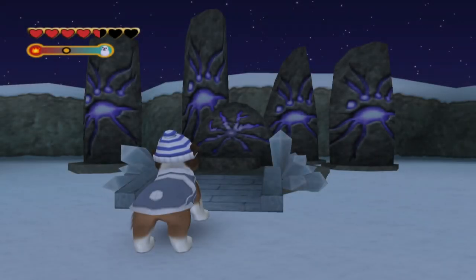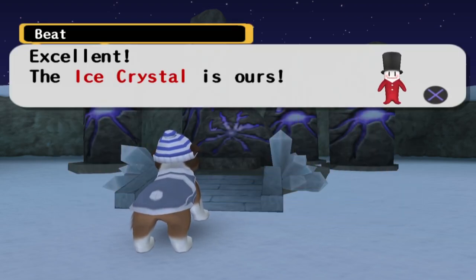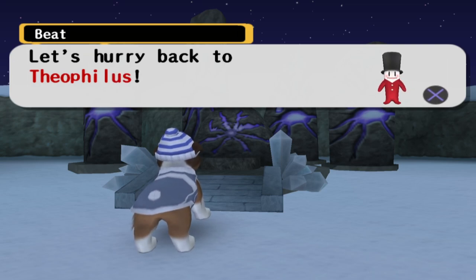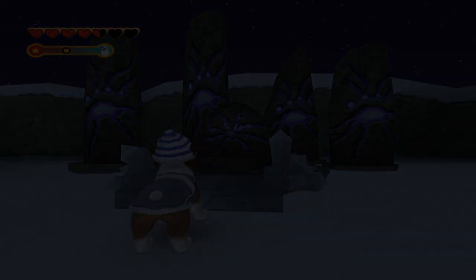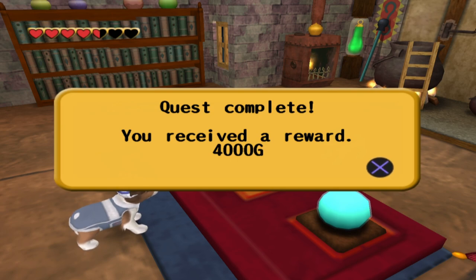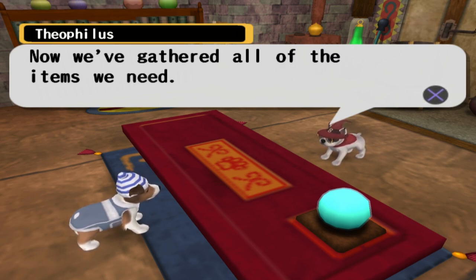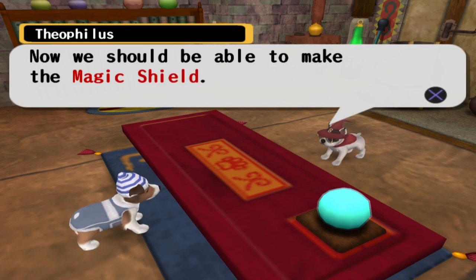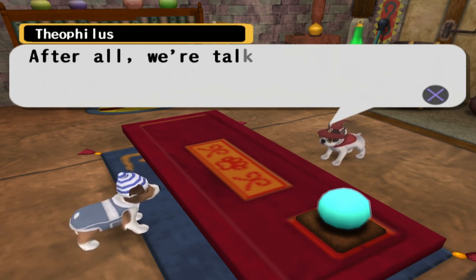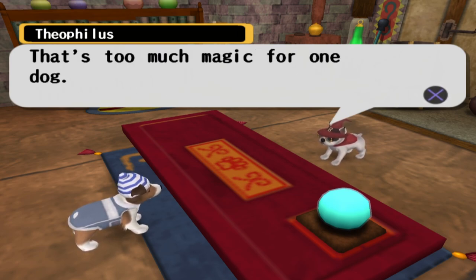And there we have it — excellent. The ice crystal is ours! Now we can make the magic shield. Let's hurry back to Theophilus. We've handed it over — holy goodness gracious, the wizard pays well! Finally. Now we've gathered all the items we need and should be able to make the magic shield, but I don't think I can do this alone — we're talking about creating an item capable of resisting the magic hat. That's too much magic for one dog.